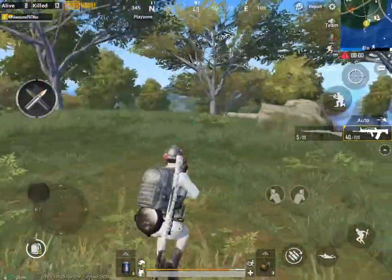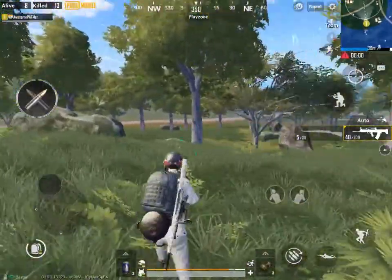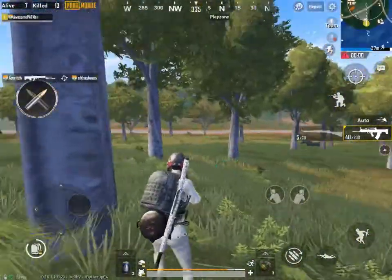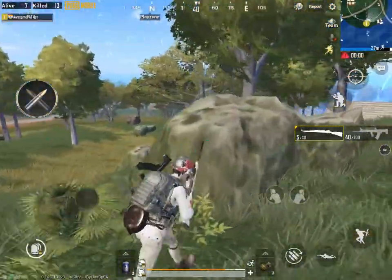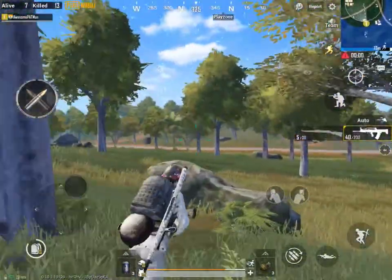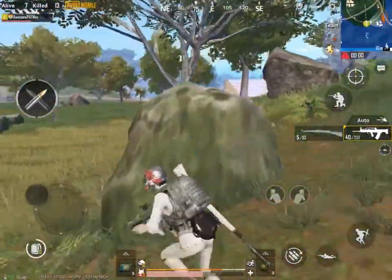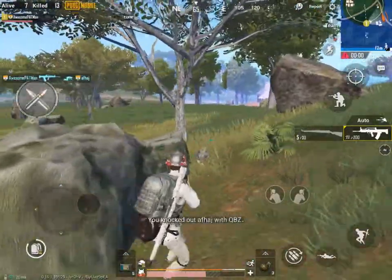Over here a literally funny thing happens — just look closely near the rock. Almost... see that? See over here, see this rock — I literally walked over that guy who was prone there. And now this is what you do.